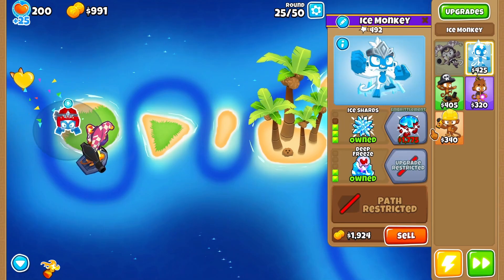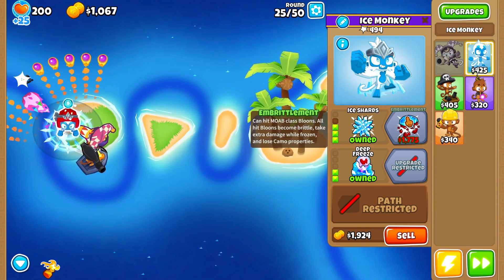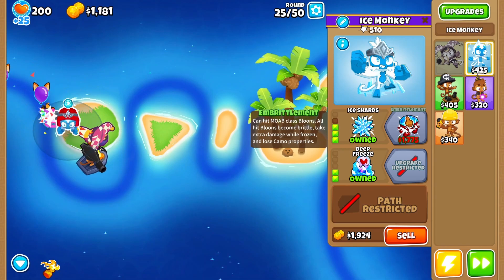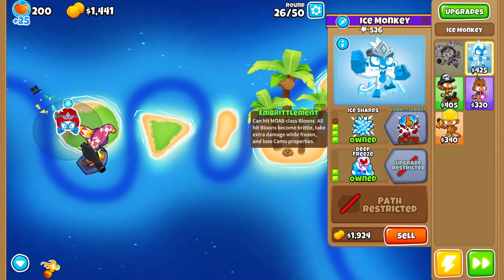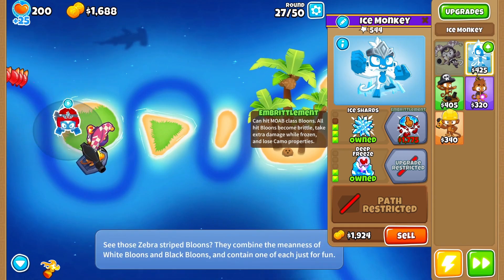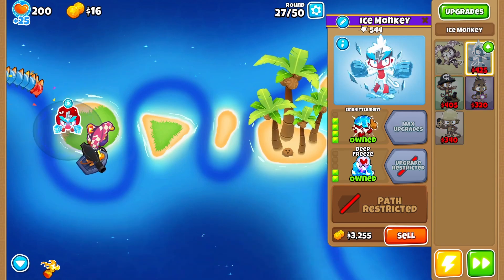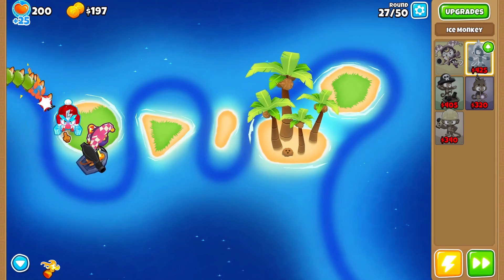Is this the only thing that can hit camo? I should just go to embrittle, because so far my ice monkey, if it ever runs into a white camo, it's not going to help, is it? Whoa, look at him — red with the hat though!